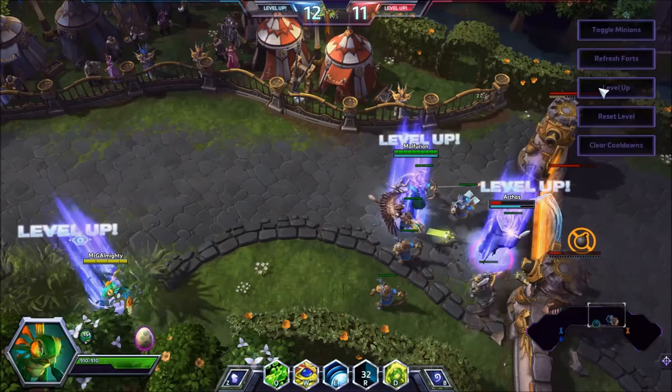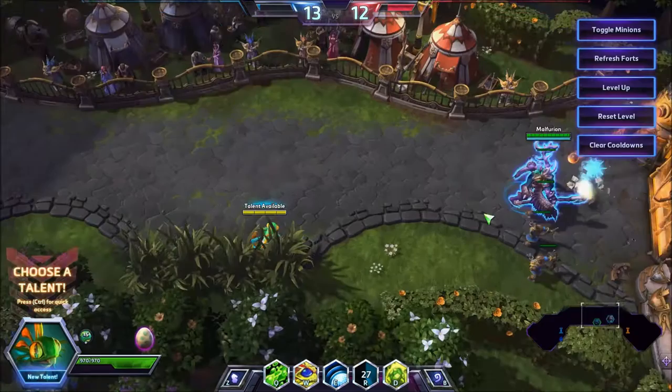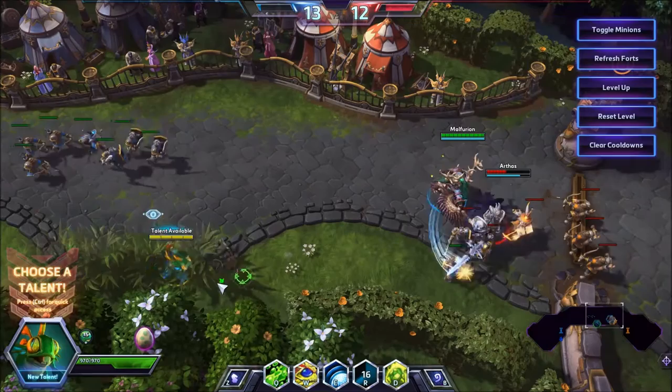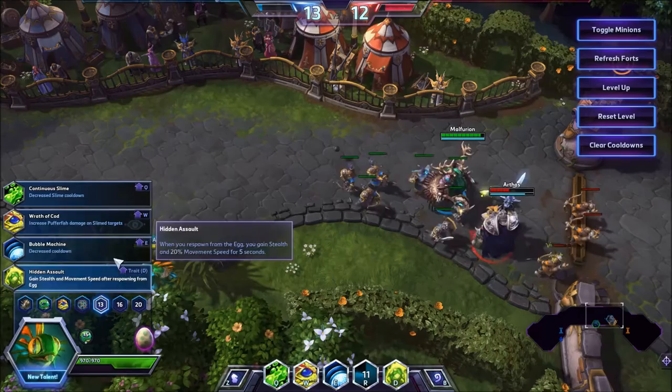Obviously if you can catch someone who is trying their best to get away you can just stun them. You can also use it to interrupt abilities — it is only a 50-second cooldown, so don't be afraid to interrupt channeled abilities if you can. Other than that, it is incredibly good for just locking down an assassin or especially someone who tries to get a little bit of an advantage.